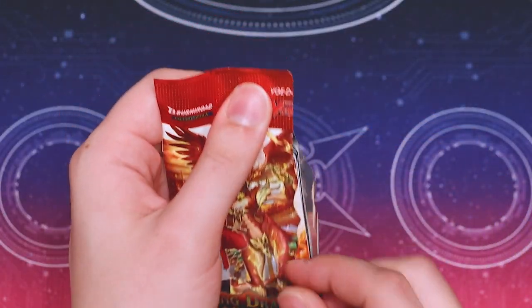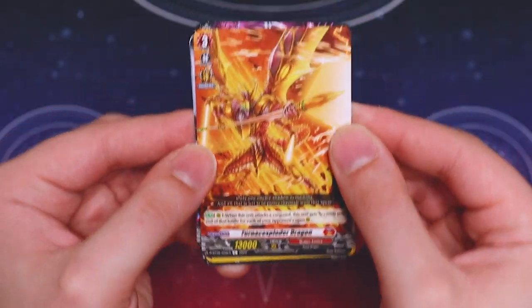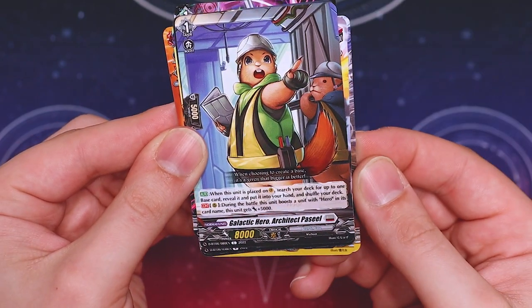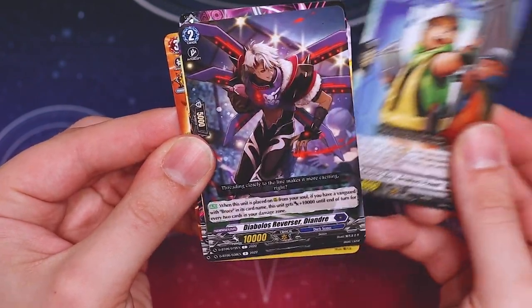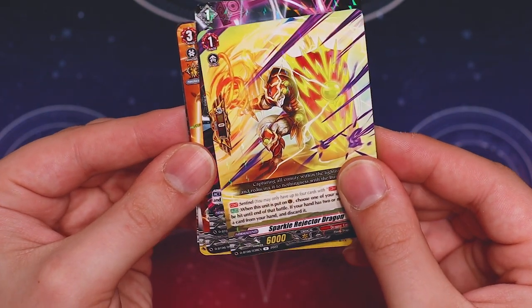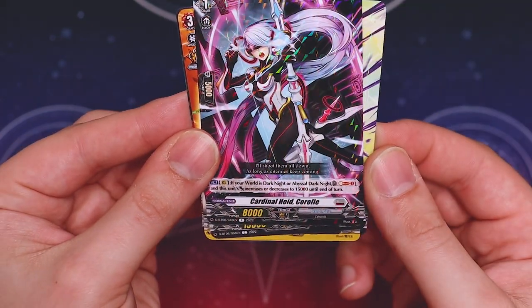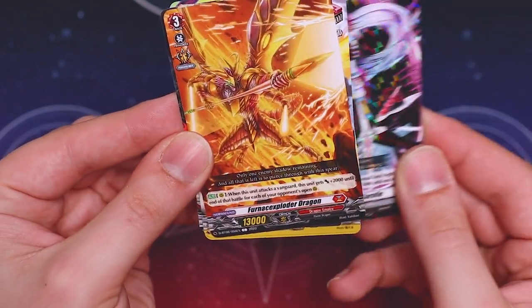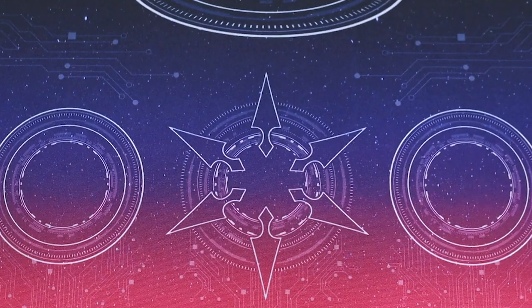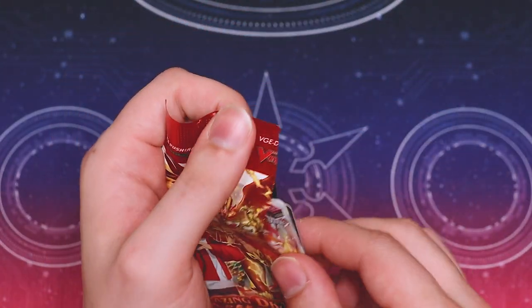Next pack. Got a new Dragon Empire card, two new Front Triggers, a grade one for Heroes it looks like, another Diablos card, new Sentinels for Dragon Empire. Sentinels are rares, just like from ETL-1.